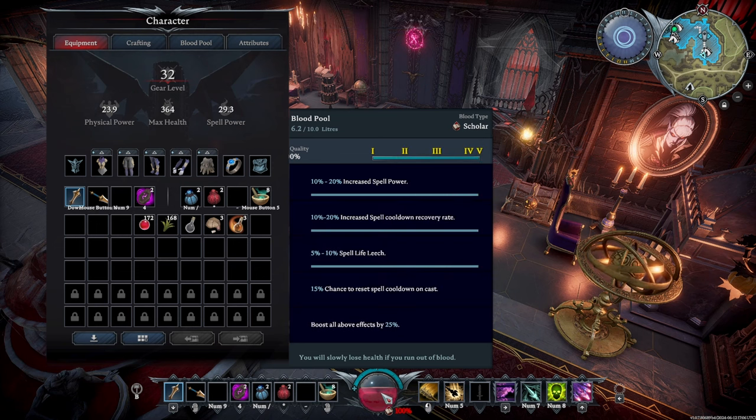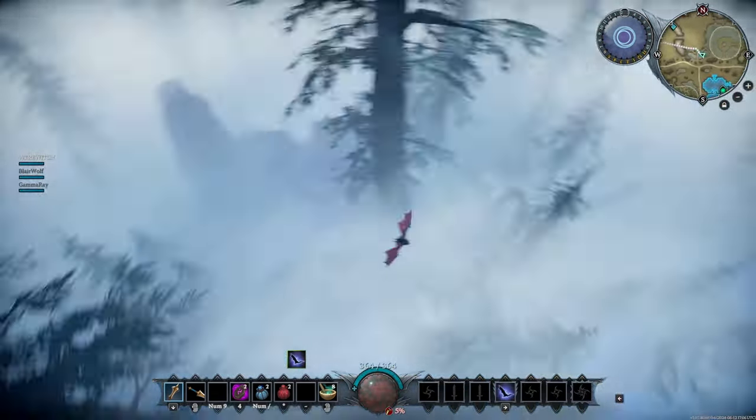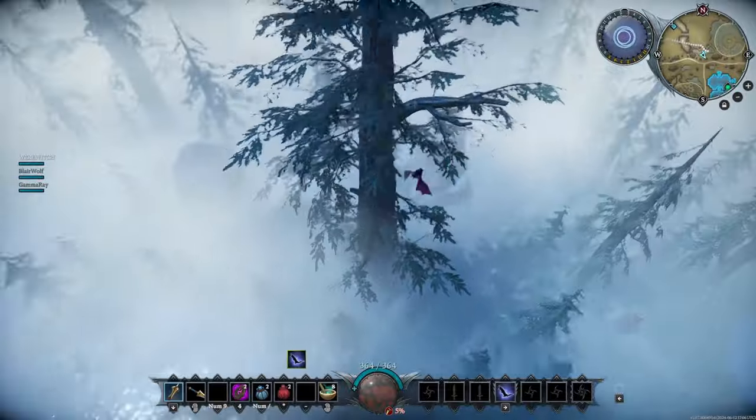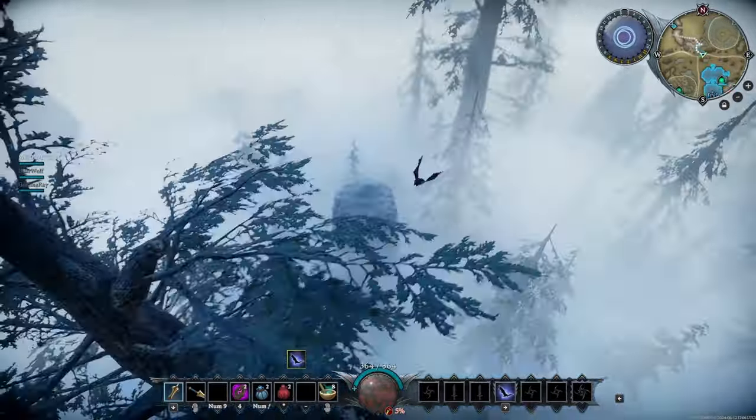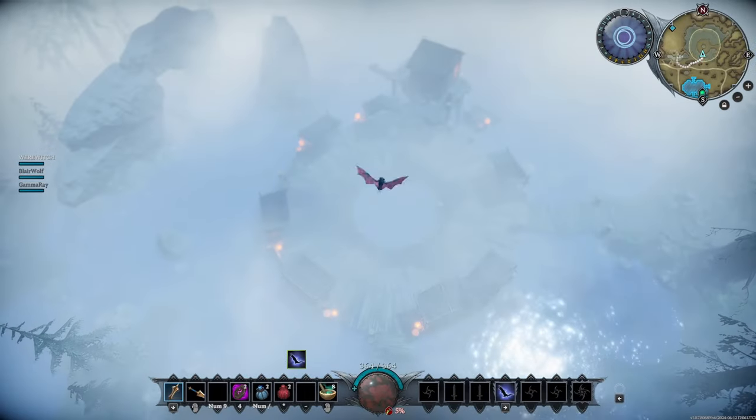We've got 100% scholar blood, but I'm pretty sure I'm going to bite something much less than 100 to get us closer to where someone's power would be at. We got some lovely 5% rogue blood here that we replaced our 100% scholar with. We're flying over to Finn's now, and let's start the fight.